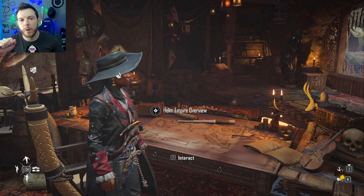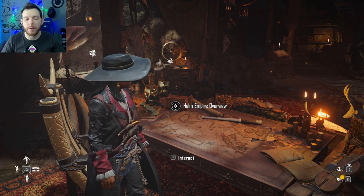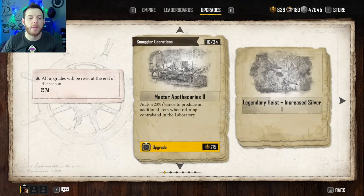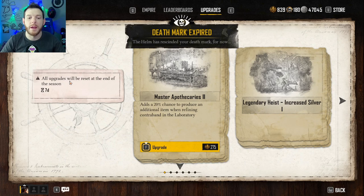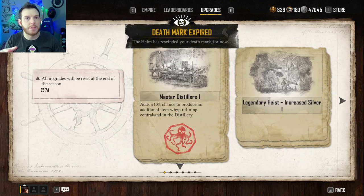The Helm Empire overview is where the upgrades are at — I want to touch on a couple of things there. PvP players versus PvE players are going to select very different upgrades. The upgrades tab is the third one over. The developers have said that the upgrades will be reset at the end of the season — but that message in-game is not accurate, ignore that. They said that in a tweet, so I've started buying these with confidence. It's going to last to the end of the season, which is about 90 days out rather than seven.